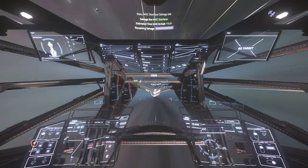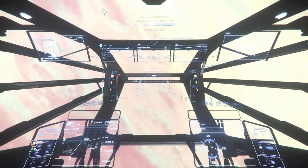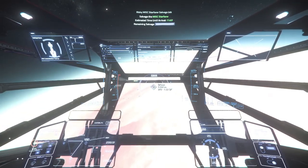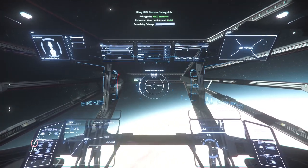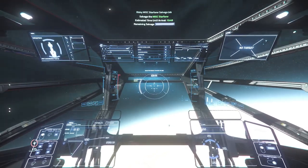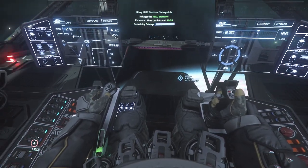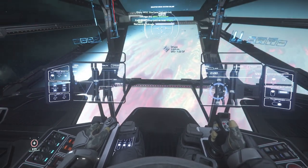To maximize profit we could sell Quantanium at Port Olisar, but that gives a diminished rate. The best option is to go across to Orison and sell it at the TDD — the Trade and Development Division. It's a bit of a journey, but you'll get into Orison and sell it at 25,000 per unit. In this case that was an extra 200k, so it was absolutely worth doing. Again, take a screenshot before and after you sell to keep everything transparent for your team.